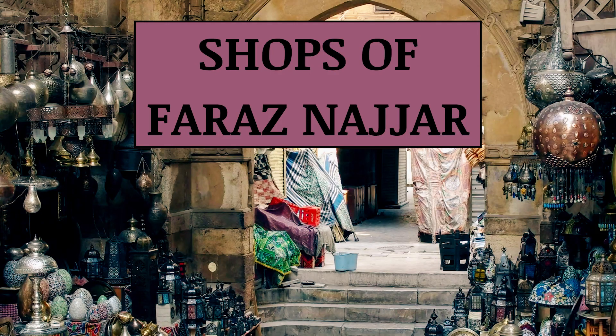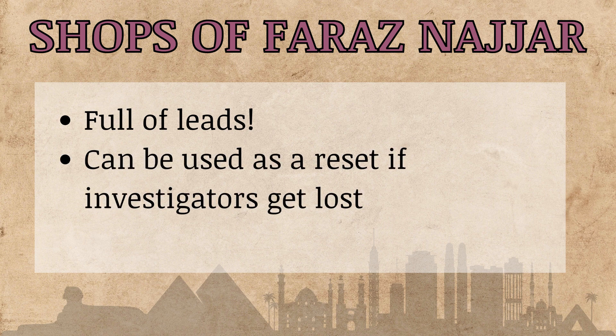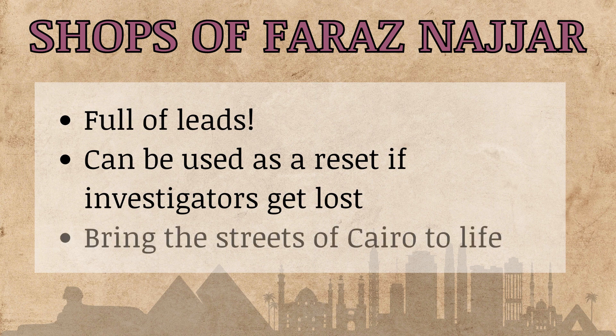Key locations for Egypt. First we have the shops of Faraz Najjar, who is full of leads. He has a lot of different clues and general gossip that can get your players moving in different directions for this chapter. It's also a good chance to bring the setting to life — there's probably a lot of chaos in the streets of Cairo with shop owners trying to sell to the investigators, which is a cool opportunity to really bring to life the setting.